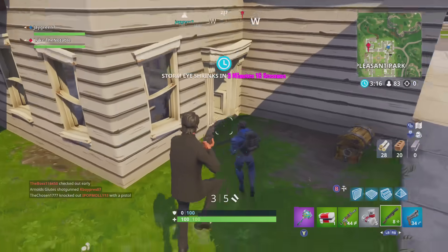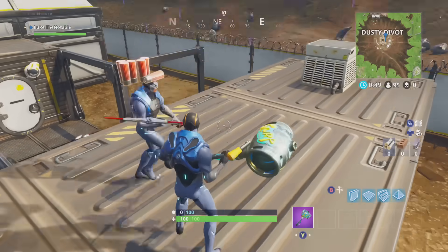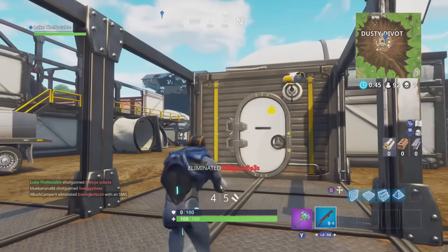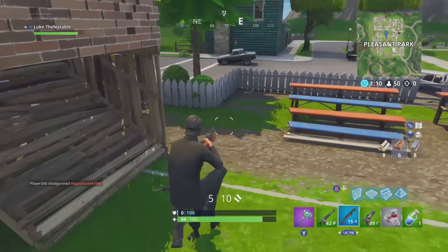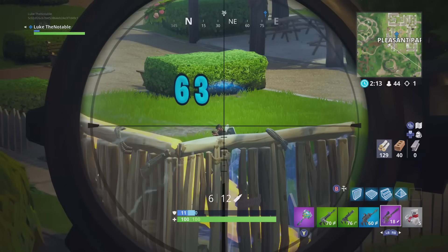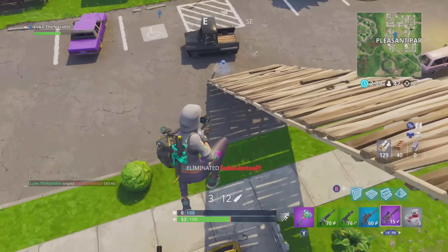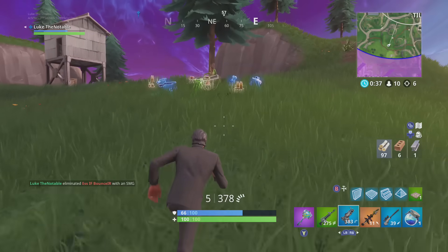The difference when you drop into Pleasant Park is that the people you fight will always be armed to the teeth. Drop into a location like Dusty Divot and you might kill a guy right away because he didn't have a gun. But drop into Pleasant Park and those encounters just don't happen that often. Most people you fight have pretty decent loot, and it can be hard to take them down. It forces you to work on mechanics like building and shooting, and ultimately made me much better at the game.